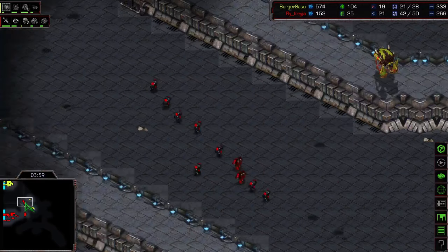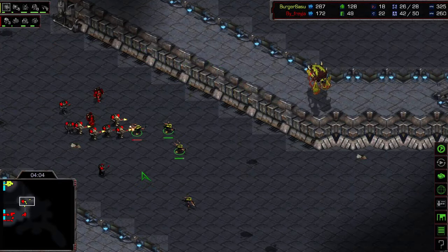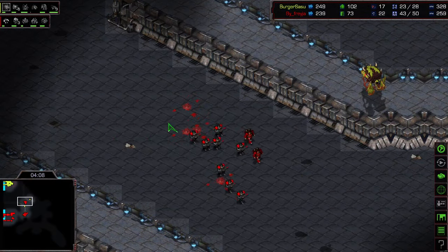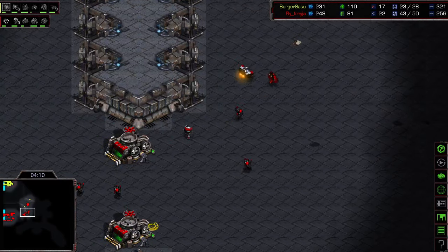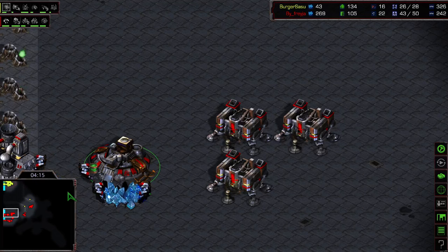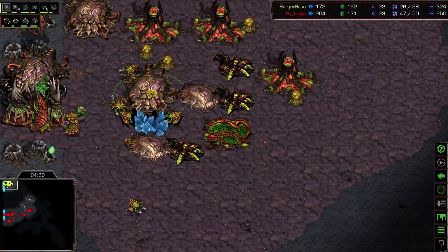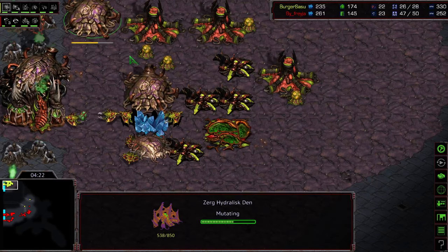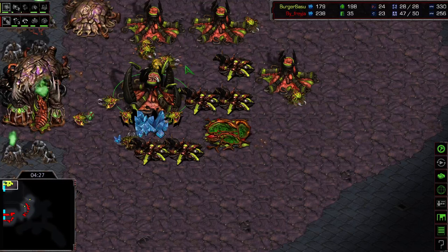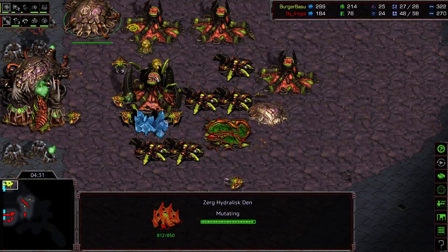Nice and close - gonna see these guys come through. A couple firebats, everyone's coming from behind - just snipe those out. Burger probably kicking himself on that one. Pull these guys back. Here's your hydra den, so gonna be going into lurkers looks like. A little bit off on the timing here - let's get that lurker upgrade.